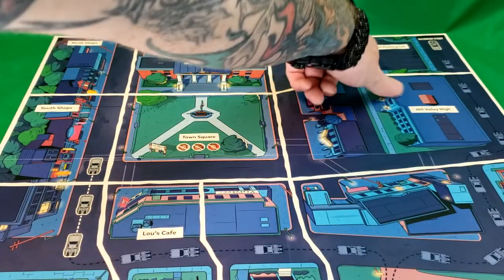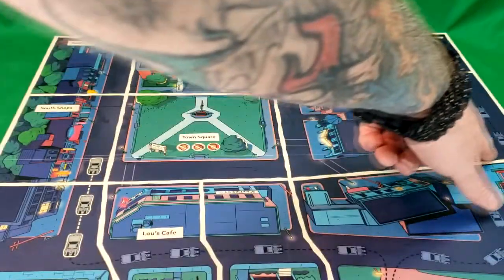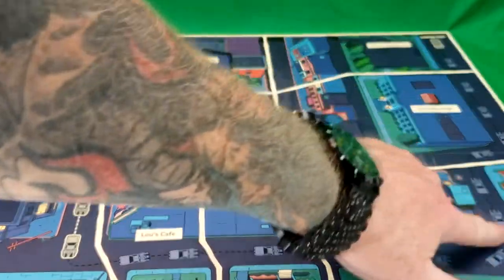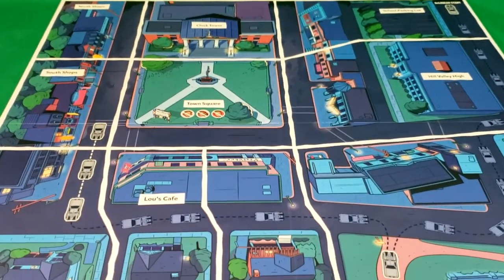We've got Hill Valley High, the school parking lot, and as you can see here, this is the path that the DeLorean has to remain on.